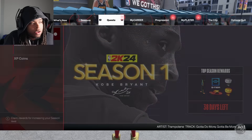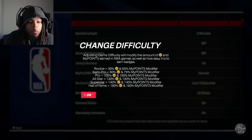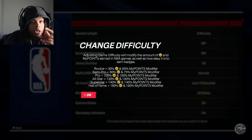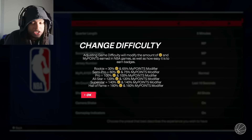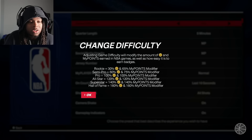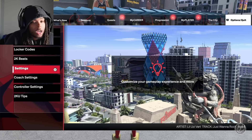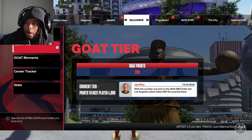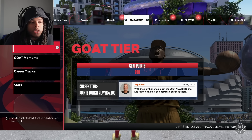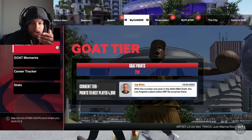Next thing: MyCareer games give you a bunch of VC too. You get 160 more VC on Hall of Fame difficulty, but I would not recommend Hall of Fame because the AIs will drop you off — they're the best they've ever been this year. I don't know what they put in those AIs but they know your every move beforehand. I'd stick around All-Star or Superstar. Also in MyCareer, you'll have endorsements that pop up as you play — do certain things to earn money. That'll eventually stack up pretty well.